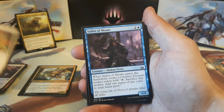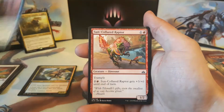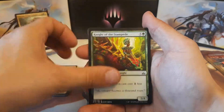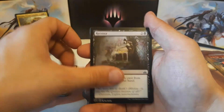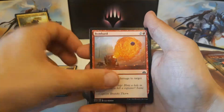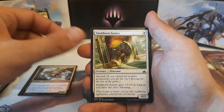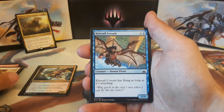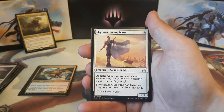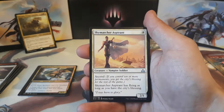Pack two: we have Sun Sentinel, Sailor Means, Sun-Collared Raptor, Knight of the Stampede, Recover, Impale, Bombard, Stubborn Sentry, Kitesail Corsair, and Traveler's Amulet. Our first uncommon is a Skymarch Aspirant.